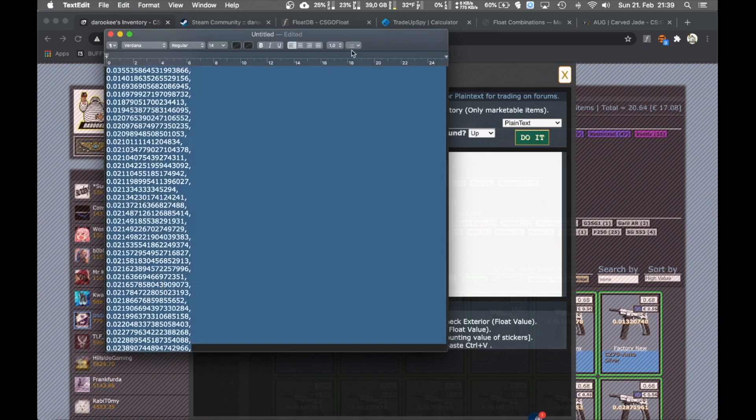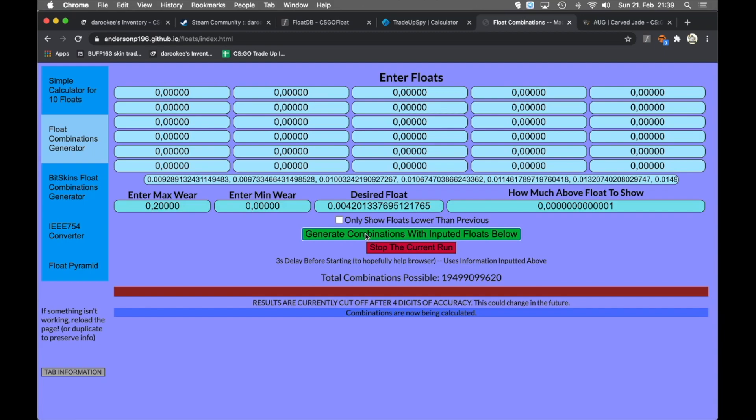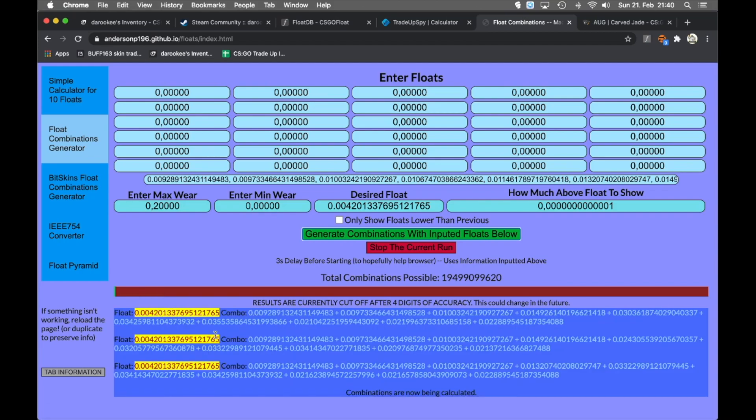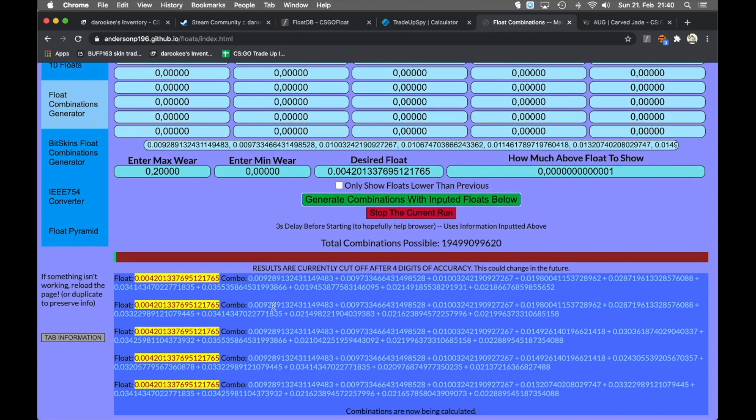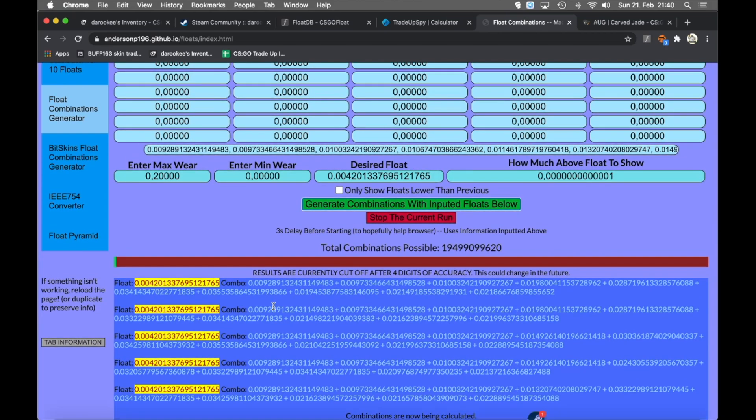Once that's done, you click 'Generate Combination with Input Floats' and it starts calculating. You'll see the input floats below. We copy and paste our list of floats into this field - all the floats - and after you've done this, just click generate and wait. It needs some time because it has to check; in this case we used about 40 to 50 inputs, though usually between 30 and 40 should be fine to find the float.